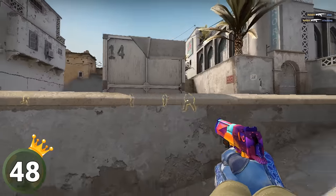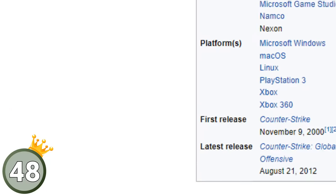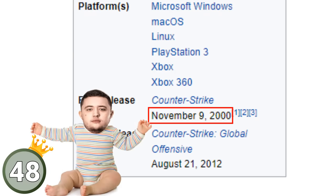One of the best CSGO players, Zai Wu, is born on the exact same day Counter-Strike was born — the 9th of November, year 2000. Isn't that full epicness?